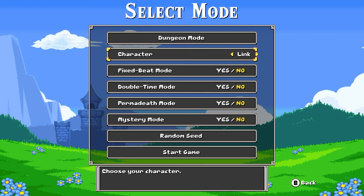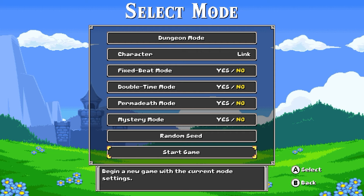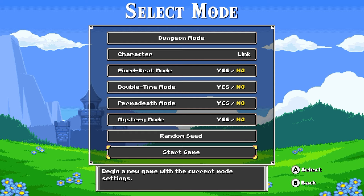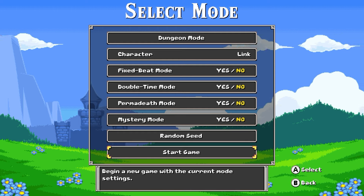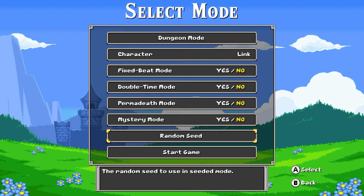We can choose our character here — there are a couple of them, but we're going to go with the classic Link, of course. All right, we've got our settings. I am so excited to show y'all this game, either for the first time or just to remind you that it exists so maybe you can go back and play it yourself, because it is such an amazing game. Let's go.